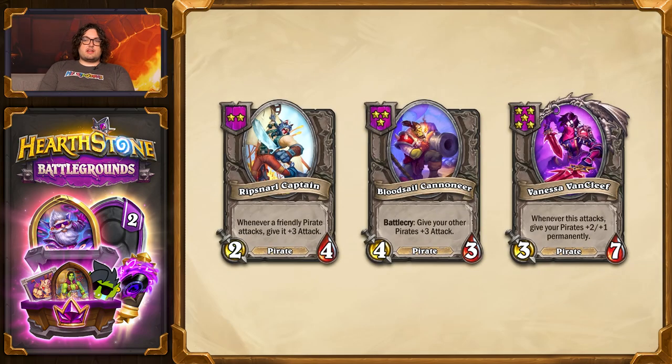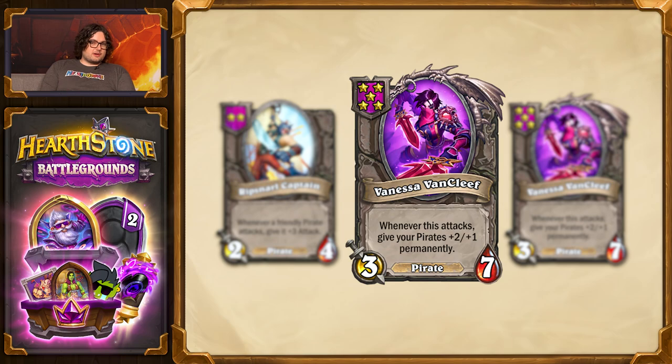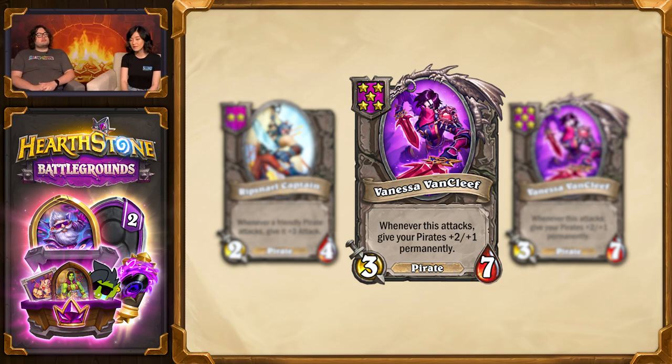Finally, we've made a small change to Vanessa Van Cleef. Her stat line has been tweaked around a couple of times, but we've come full circle back to a 3-7. However, we've decreased the power of her buff from plus 2 plus 2 down to plus 2 plus 1. This should get her a little more in line with the appropriate power level, while still giving pirates access to a strong tool.